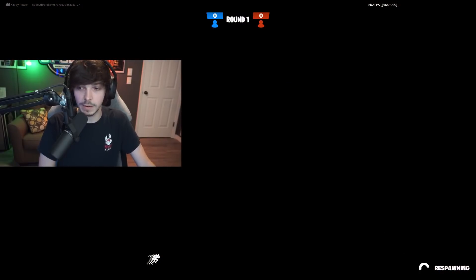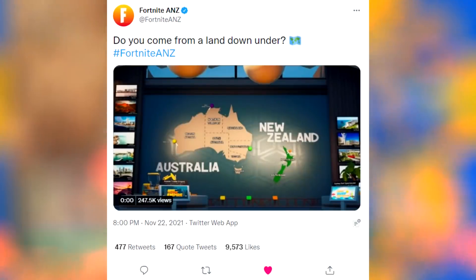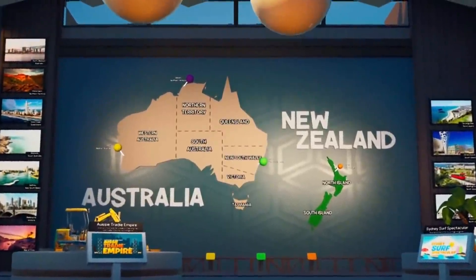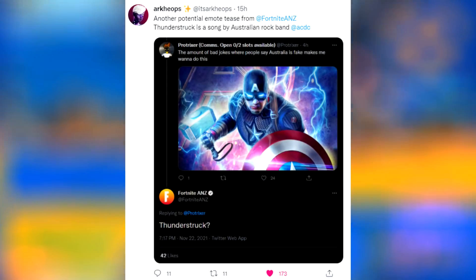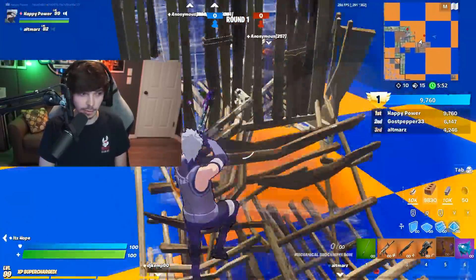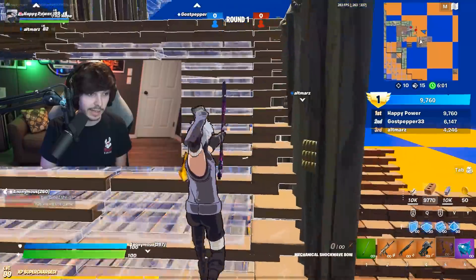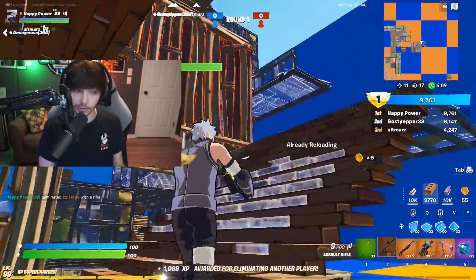We also have a new teaser from Fortnite Australia. Their Twitter page was just created and they've been posting teasers all week long. Today's teaser asks, 'Do you come from a land down under?' — kind of teasing an upcoming creative map, which possibly will feature some free rewards. There's also another potential emote teaser — Thunderstruck is a song by the Australian rock band AC/DC, so we could be seeing an AC/DC emote. And if there's an emote for 'Down Under' by Men at Work, I will lose my mind — and they basically put eye emojis, so it's definitely coming. They also teased some coordinates, so it could also be an in-real-life event.